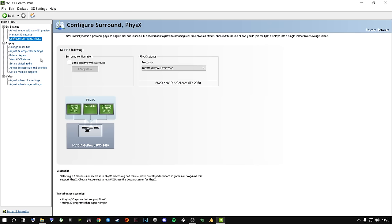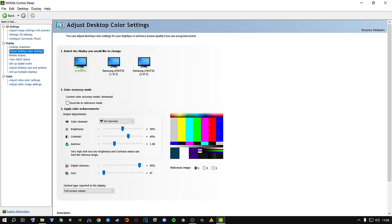Now go to Adjust Desktop Color Settings. If you have multiple screens, select the screen you play your game on. I don't use NVIDIA filters because it actually decreases FPS inside Modern Warfare 3 — it's been proven. Do not use NVIDIA filters. Use the built-in color settings instead.